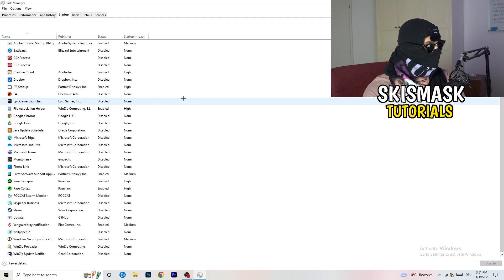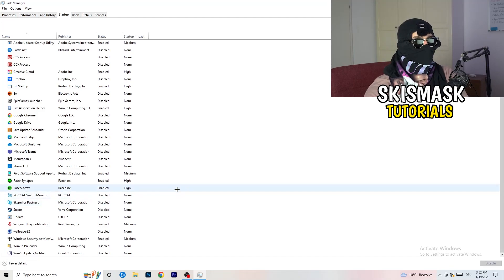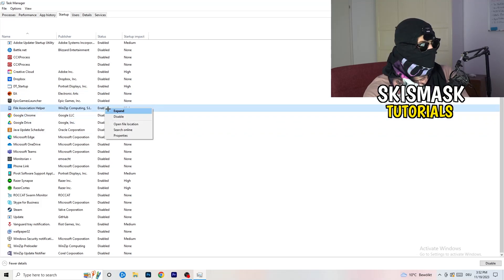Next, click on Startup in Task Manager. I want you to disable every single program you don't need running in the background when you start your PC, because background apps take a lot of GPU and CPU usage. My PC is a low-end older machine, so I have a lot of applications disabled. Right-click anything that's enabled and simply click 'Disable'.